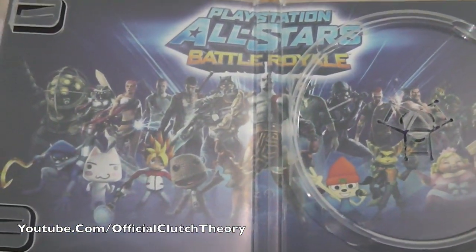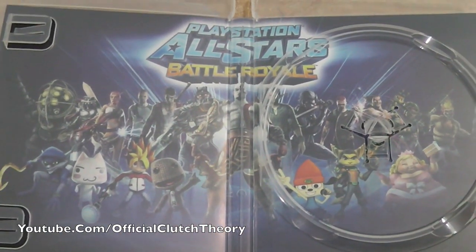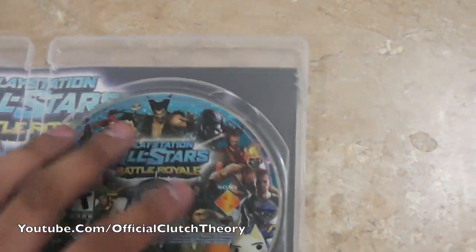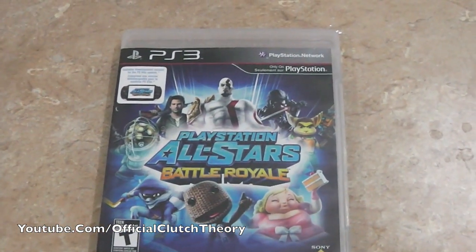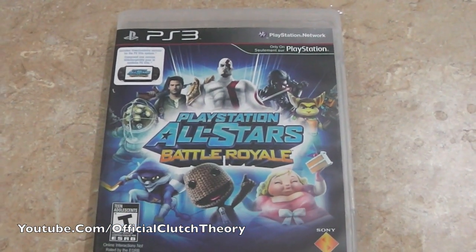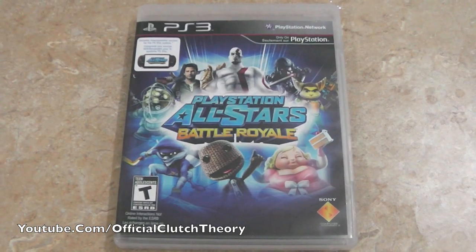Here's the cover art at the back of the case — it has all the characters, you guys can check it out. That's about it for the unboxing of PlayStation All-Stars Battle Royale for the PS3, and I guess you can say the PlayStation Vita since it comes with the download code. You guys know what to do — it's ya boy Clutch. Remember to comment, like the video, share it, and subscribe. Stay tuned for the Wii U deluxe version unboxing, likely coming Sunday or Monday. Thanks for watching everyone, peace!